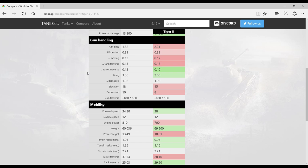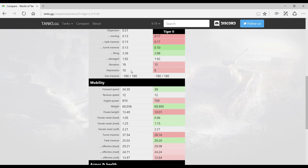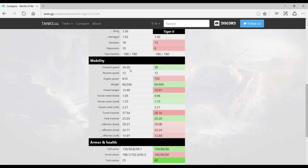This tank is an amazing sniper, and the dispersion values are excellent too, so firing on the move shouldn't be an issue. Even the Tiger II, well known for its accuracy, lags quite far behind the Caernarvon in this respect. The elevation and depression angles are also great — I've read both 8 and 10 degrees of gun depression in different sources, so I'm not entirely sure which is correct, but either way it's fairly good.